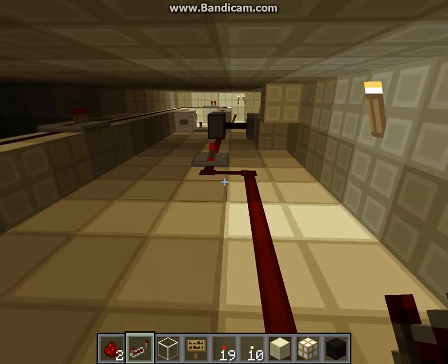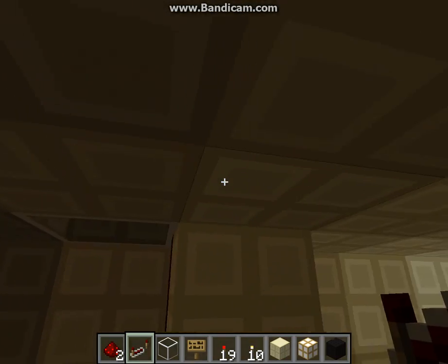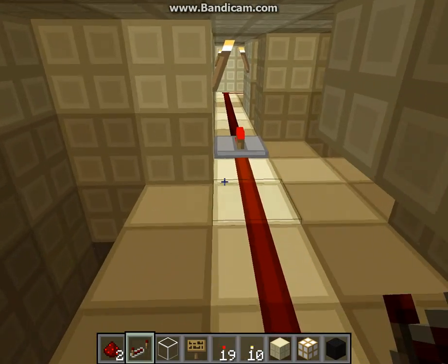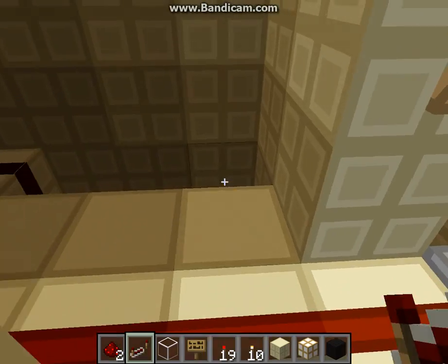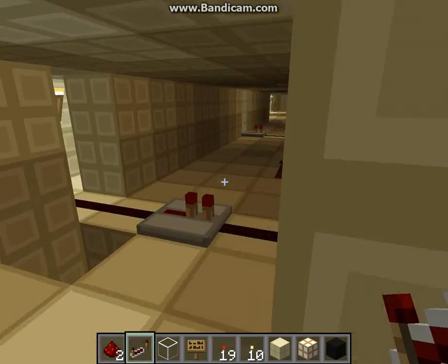I have two mechanics in here with pistons: my on/off switch and my AM/PM up there. That's the T flip-flop, if I remember correctly. And this is also the carry-in line for the AM/PM, which I'll show you at the end.